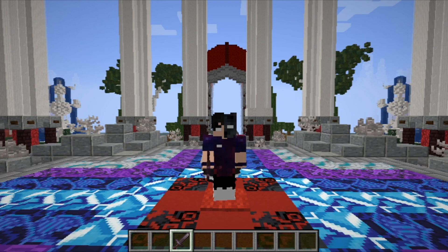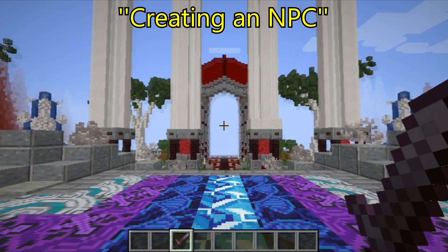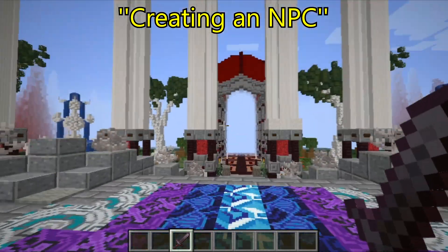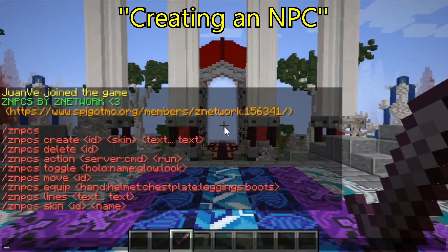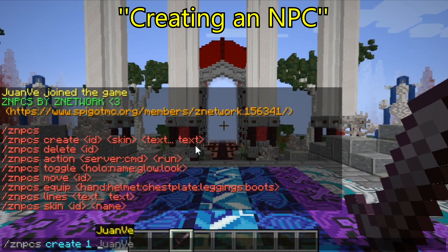Creating an NPC is very simple. We will just stand right on the block that we want it to spawn and type in chat the command slash CNPCS, then type 'create', and then the ID that will identify the NPC. I will choose number one for the first one. Then you want to put the name of whom you want the NPC to be — I will put 'Quenon' for this case.